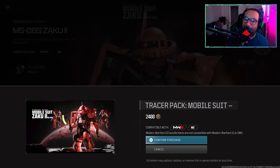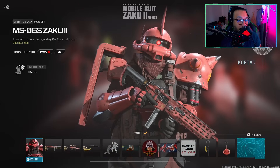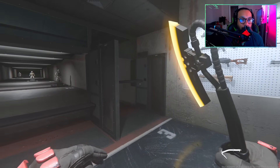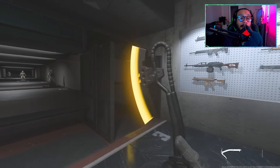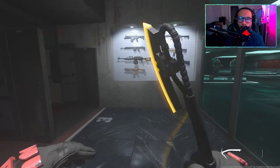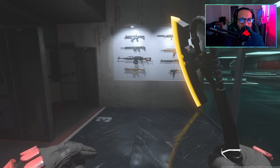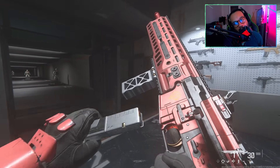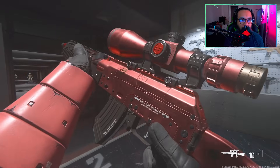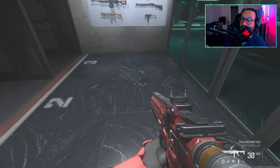Let's cop this and I'm looking forward to seeing the other bundles as well. Let's take a look at the weapon inspect for all items. First up, the pickaxe blueprint — great audio effect, nice animation, and it has a sound too. Here's the inspect for the AMR 9, very nice looking blueprint in first person. And here is the Longbow weapon inspect — nice shine and polish to it.